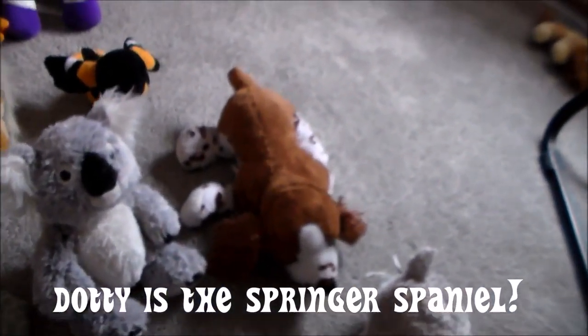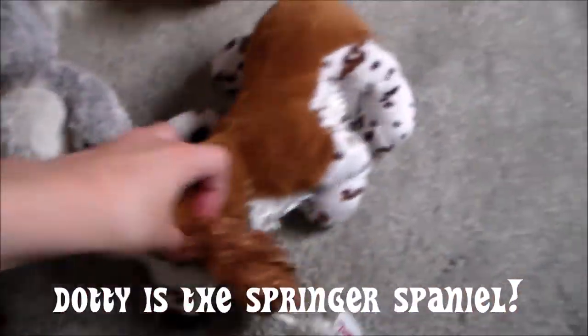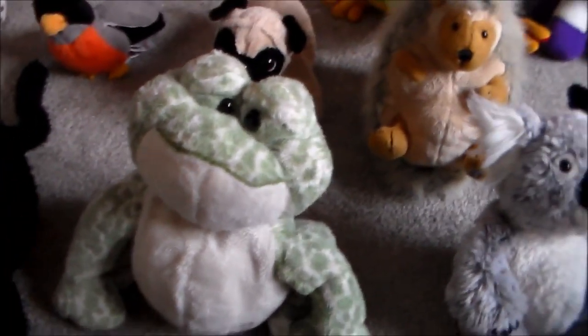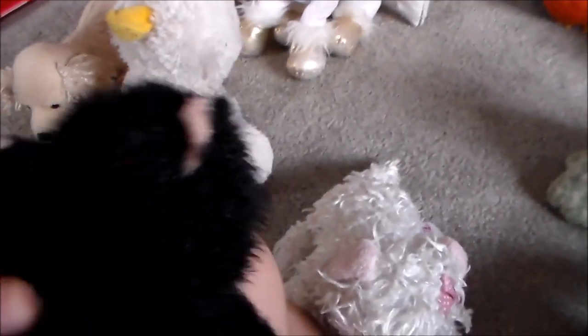This is Dottie — I got him June 30th, 2009, but for some reason I think I cut off his tag so I'm not sure what kind of frog he is. This guy I got January 16th, 2010 — his name is Kral and he's a Little Kinz koala. This guy's name is Spotted — I got him March 29th, 2013. He doesn't have a butt tag but he is the spotted frog, that's why I named him Spotted.